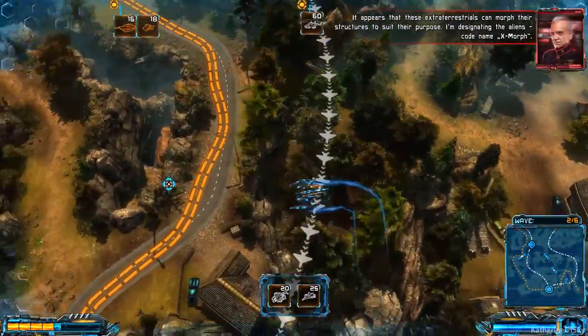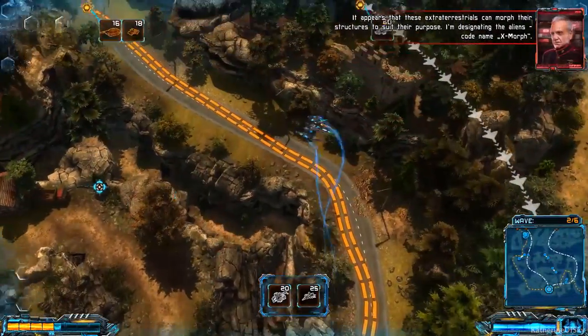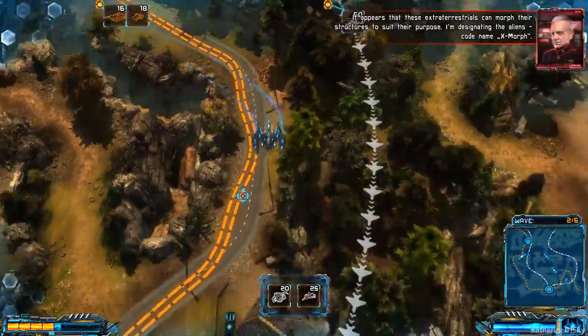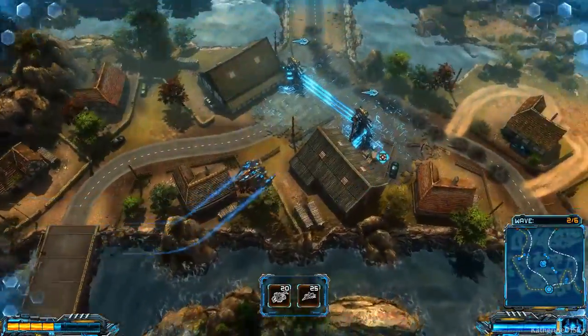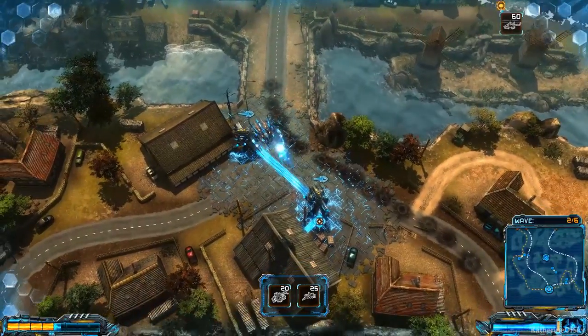It appears that these extraterrestrials can morph their structures to suit their purpose. I'm designating the aliens code name: Exmorph. That sounds like us! We need to move all these towers.